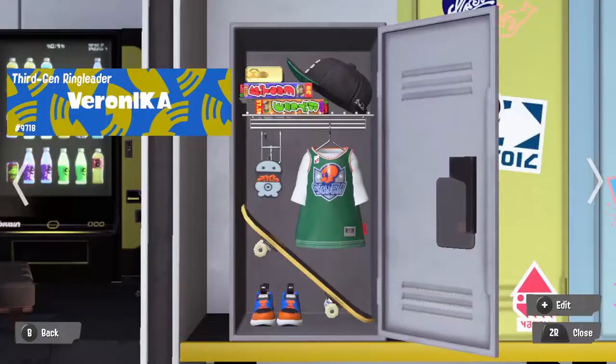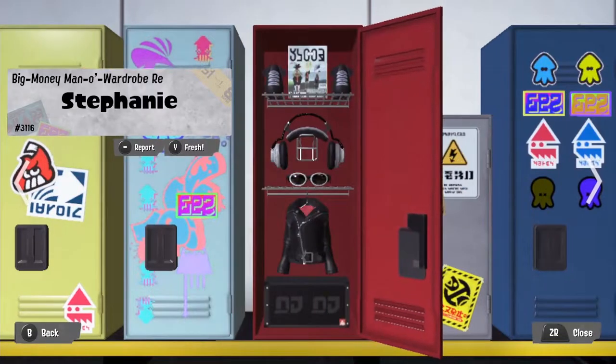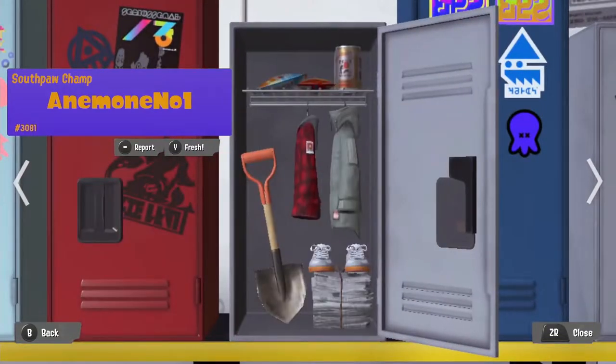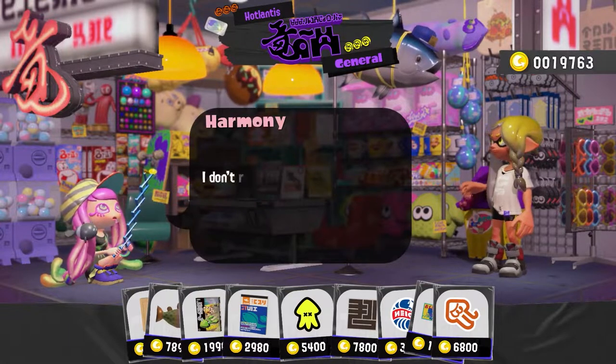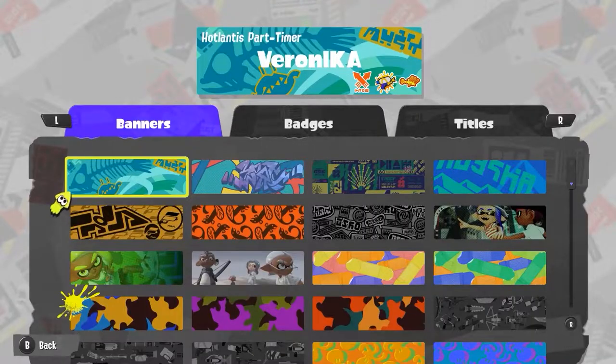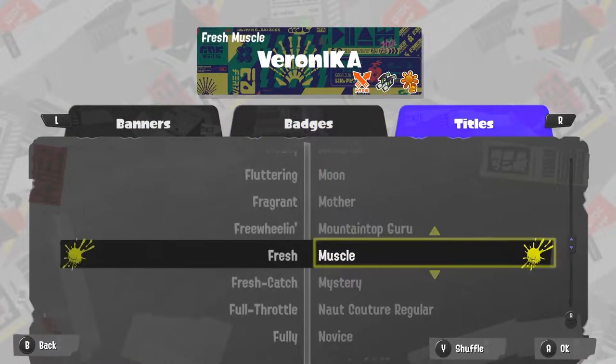The new customizable thing we have are lockers — not apartments, but we got lockers. You can buy stuff for these at a shop called Hotlantis, and you can also unlock stuff from playing Turf War. The little cards you see to identify yourself are called splash tags — they have a banner, stickers, and a title.